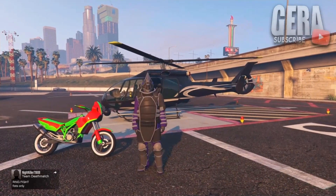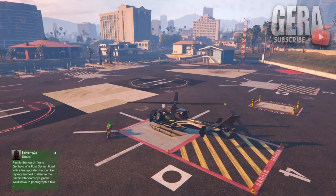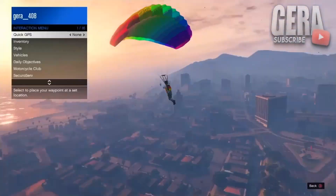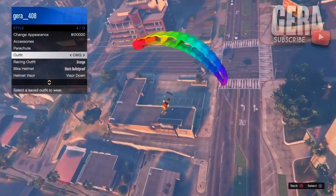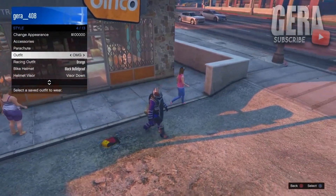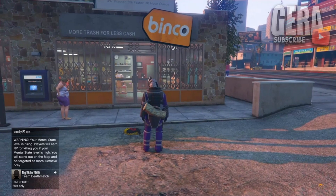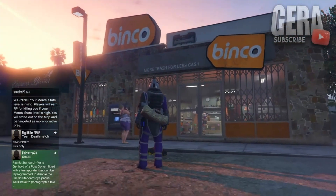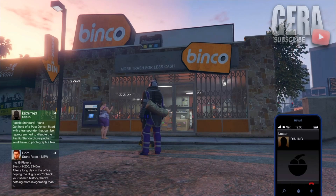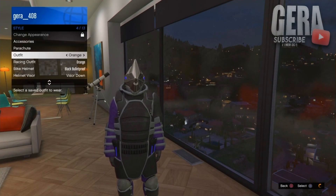For this glitch I'll show you how to transfer a duffel bag onto this outfit. Put on an outfit with a duffel bag, get into any helicopter, and fly high enough — I suggest going from your clothing store or high-end apartment to save time. Once you're high enough, jump off, open your parachute right away, then open your interaction menu and hover over the juggernaut outfit. Try to land as safely as possible, and once your character is taking the parachute off halfway, equip the outfit and the duffel bag will transfer onto it. The only downside is that most of the time you aren't able to save it, but as long as you're in the same session you can still have it.